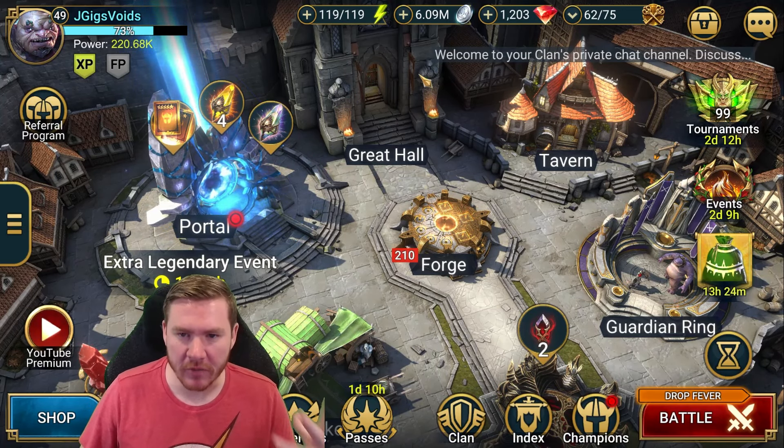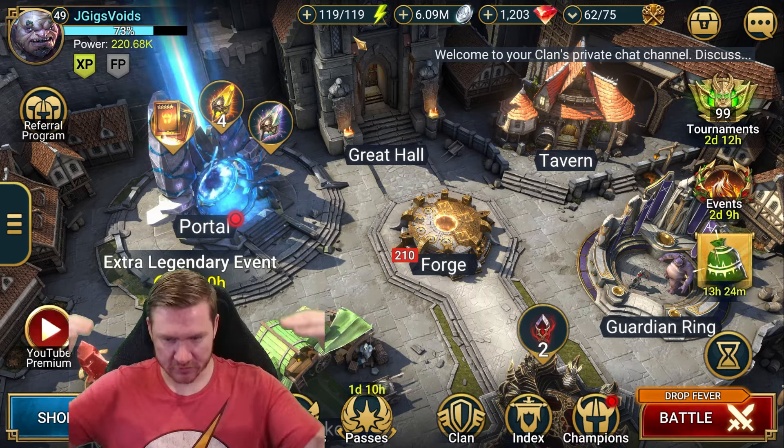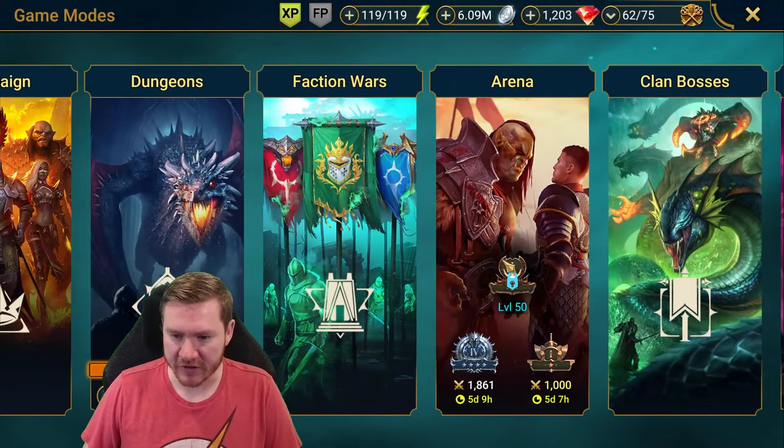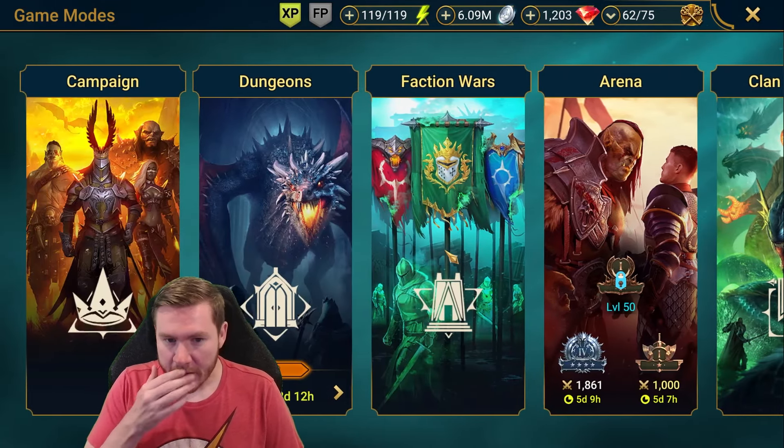I'm also trying not to burn through a bunch of gems for energy. I like to sit on a stockpile of gems if I can, so we'll get to a point soon where maybe we'll start spending those on energy again, but for now I want to just keep letting them pile up.